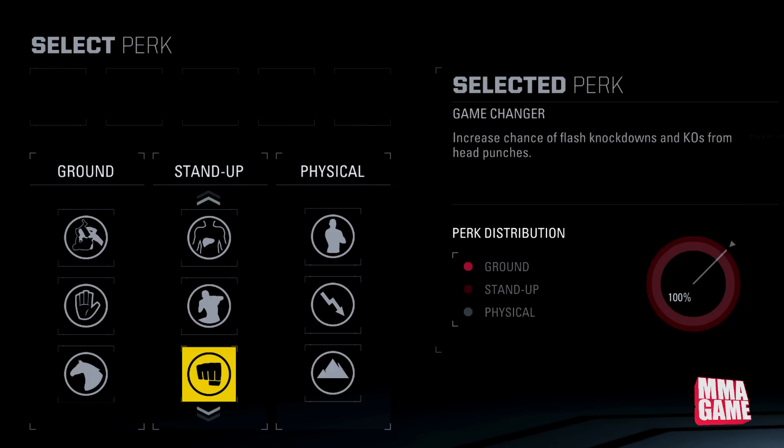Flash Knockdown — increases chance of flash KOs from head punches. I don't think this is going to be a major issue, but it'll be interesting to see how this one plays out. Next one is Head Hunter — increases chance of knockdowns and KOs from head kicks. So if you're trying to head kick those haters, this is the perk for you.